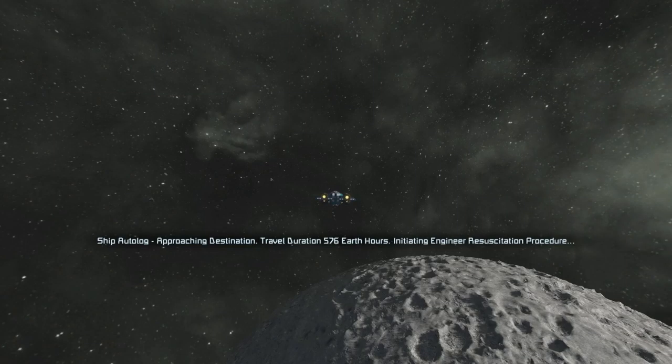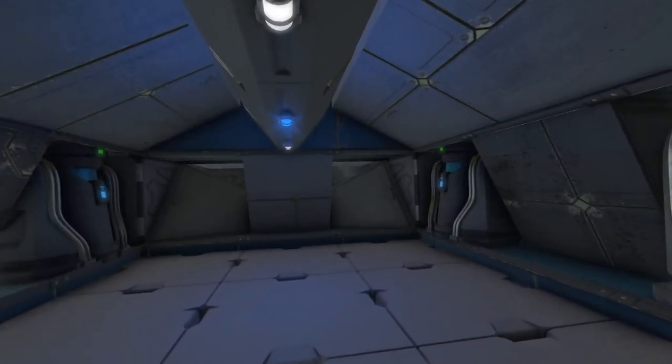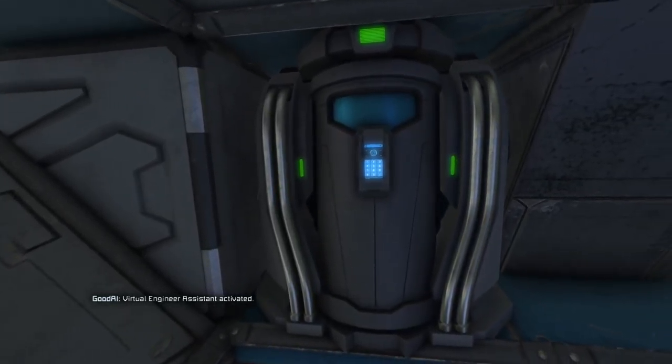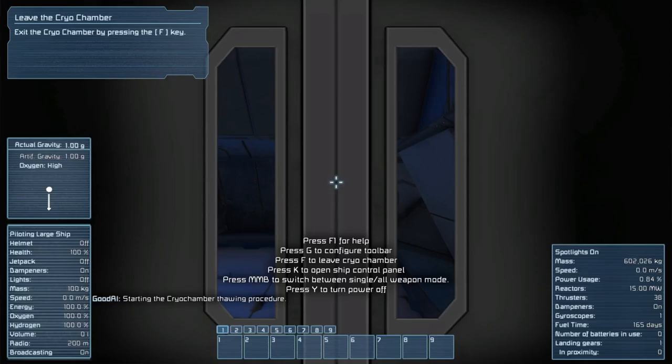All right, let's start this — see how it goes. Ship Autolog approaching the destination to travel. Virtual Engineer Assistant activated. Starting the cryo chamber thawing procedure. I exited the cryo chamber by pressing F.